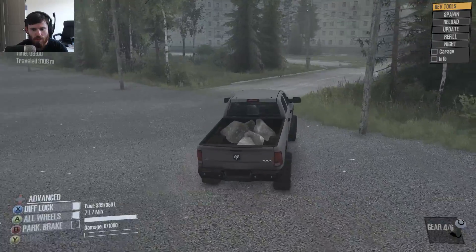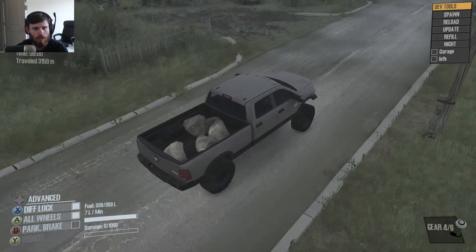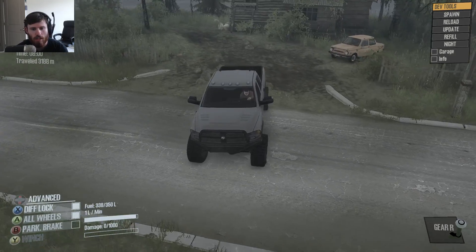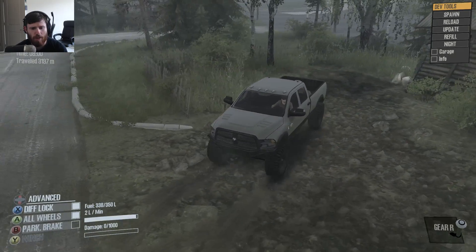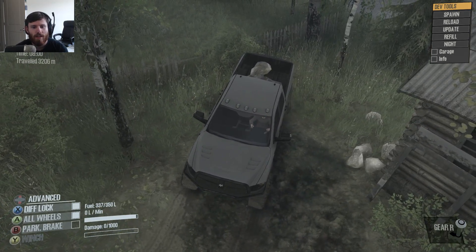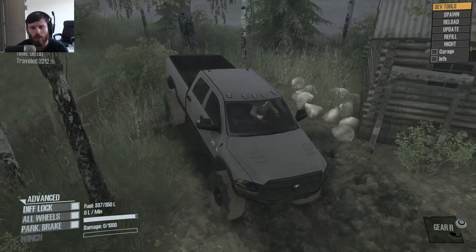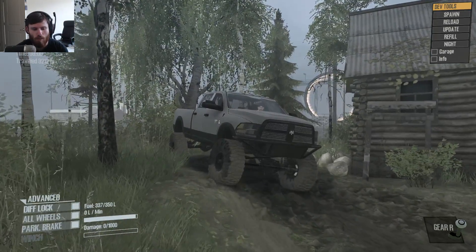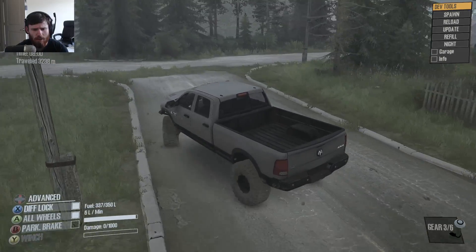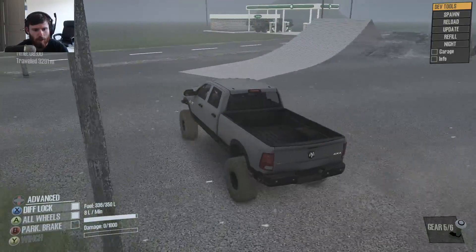We're gonna go ahead and get back to the house real quick — make a left right here and we should be able to set these right by the side of the house. The big thing is there's no dump bed on this truck, so you have to be a little bit creative with how you unload. How you unload is actually kind of interesting — they're in there in the back, and all I'm gonna do is get out of the truck and unload them myself. And now, as you can see, the rocks are unloaded. I think we'll probably grab one more load of rocks — I need to go back and see if there's enough.